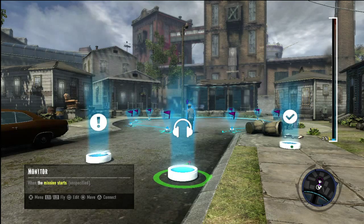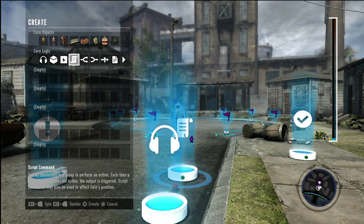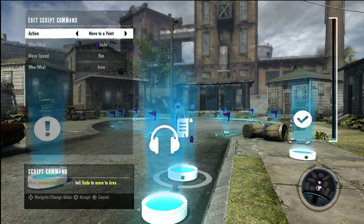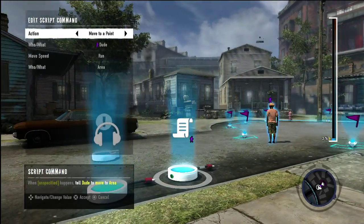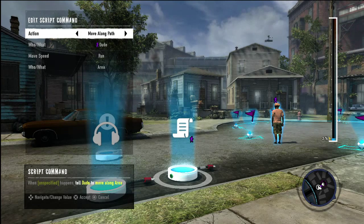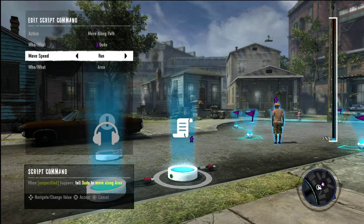Now all you need is a script command. Just remember that once the NPC reaches the end of the path, they'll revert to their default behavior. Go ahead and place the script command and enter its edit menu — this is where you tell Dude to follow Path1. Shift the Action setting to Move Along Path and change the first Who/What setting to Dude. Shift the Move Speed setting to Run or Walk and the second Who/What to Path1.